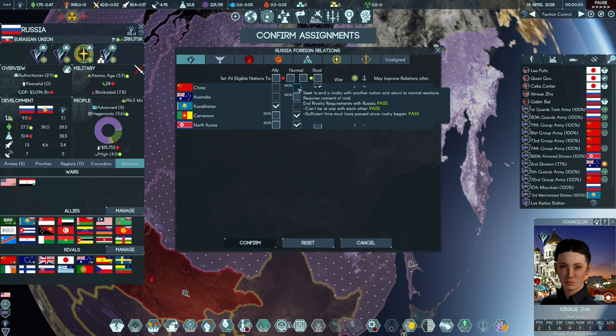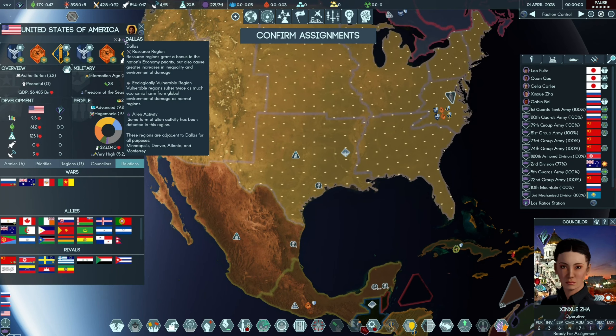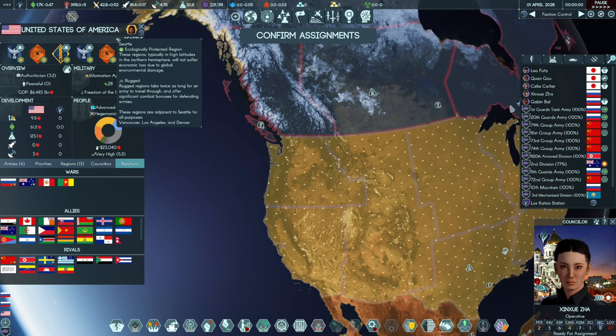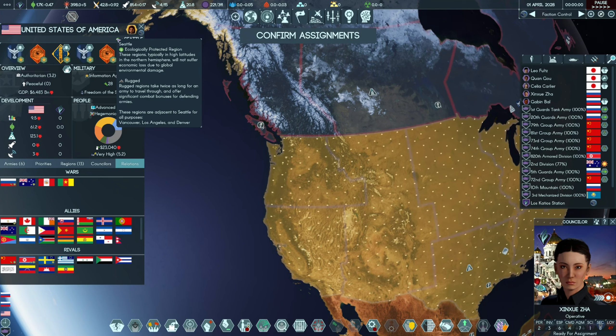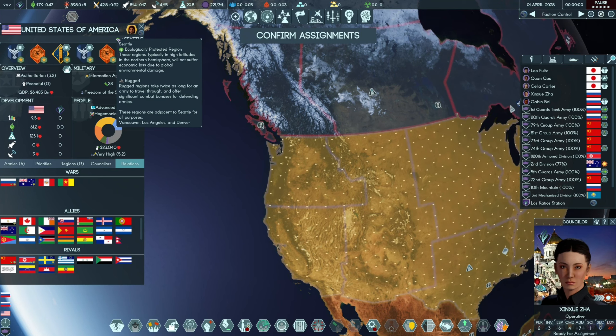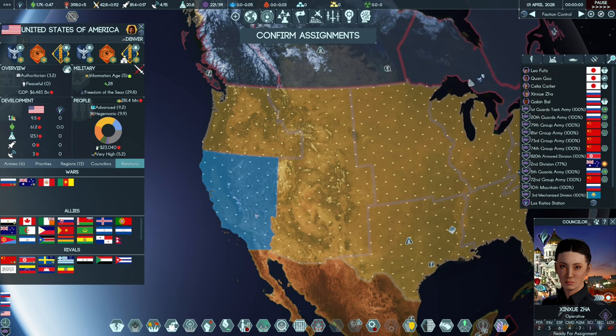The US has Boston and Dallas. There's some alien activity detected in a region. In Seattle there's an ecologically protected region - these regions in high altitudes in the northern hemisphere won't suffer economic loss due to global environmental damage due to rugged terrain.